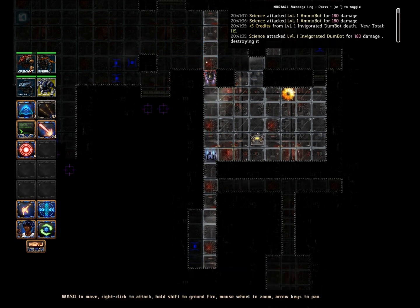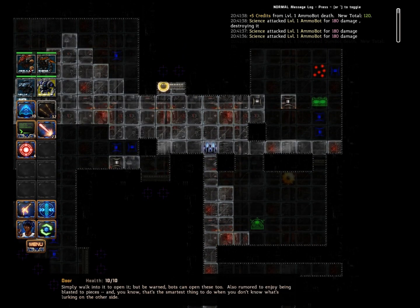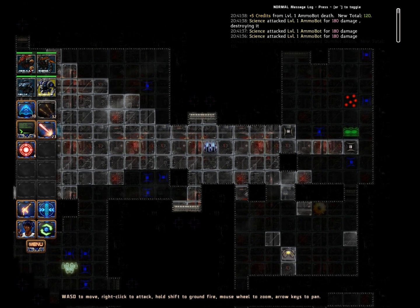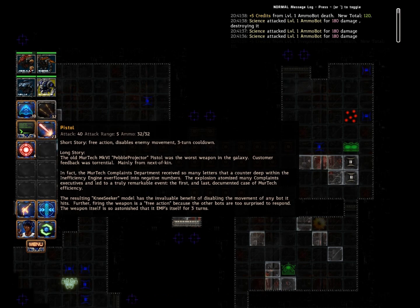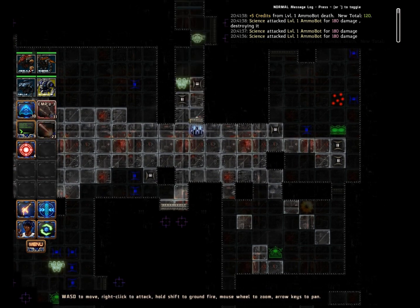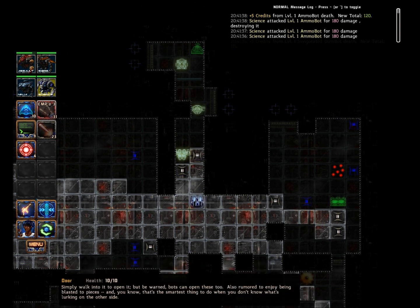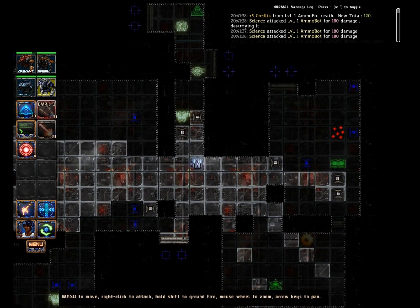Now these are simple doors. Doors can be dangerous because if there's an enemy on the other side and you blow it up with any weapon, they immediately trigger and will get free actions against you. You can also open up the door, but that has the exact same effect. How are you supposed to solve this? The pistol. You fire it, you get one free action to act, but because of the covers here, none of the enemies could see us. And then the pistol's EMP'd for a few turns.